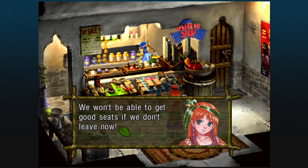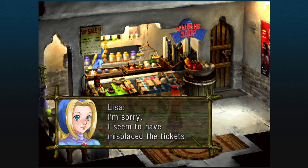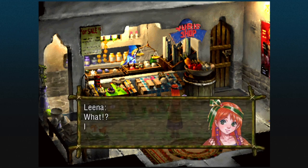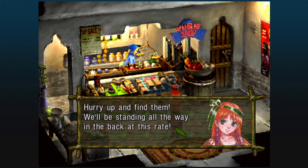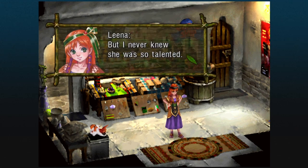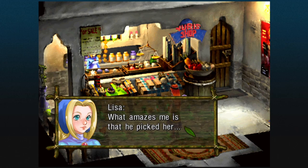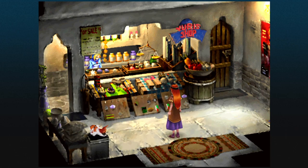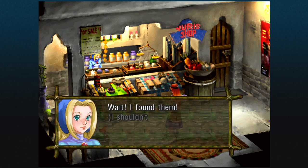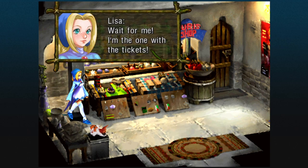Come on Lisa, what are you doing? We won't be able to get good seats if we don't leave now. I seem to have misplaced the tickets — where could they be? Hurry up and find them, we'll be standing all the way in the back at this rate. I never knew she was so talented — Nikki was almost begging her to join. What amazes me is that he picked her; why didn't he pick me? My my, don't we have an ego. I still can't find the tickets. Wait, I found them — I shouldn't tell her they were in my pocket. Okay Lena, let's go. Come on, we have to hurry. Wait for me, I'm the one with the tickets.